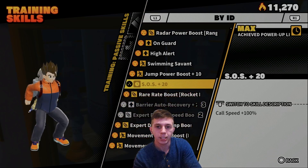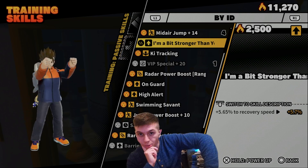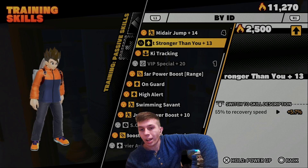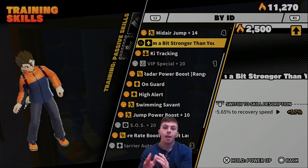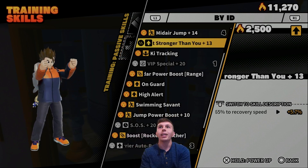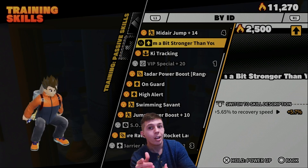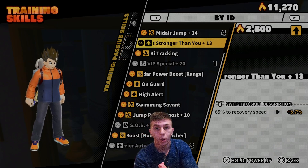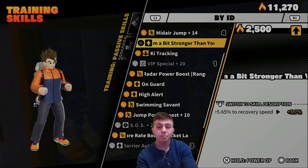Besides those two, the next ability I feel will age very well is I'm a Bit Stronger Than You. Like Special Service, it gets your Dragon Change back faster, but it's contingent on being near the raider. I have this at level 13 and have had it mastered at level 10 — when you're near the raider at level 10, you gain roughly one percent Dragon Change per second. So if you're at zero and near the super time machine in a safe position, you can sneak your Dragon Change back. Combined with SOS, you'll be regaining Dragon Change very quickly.